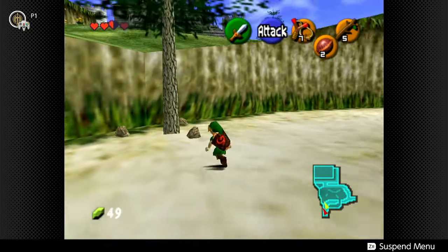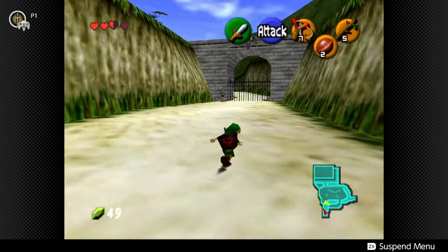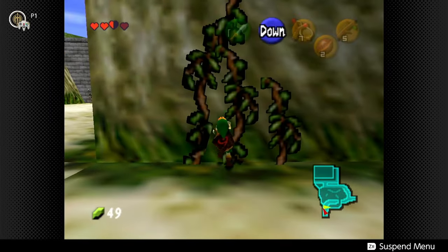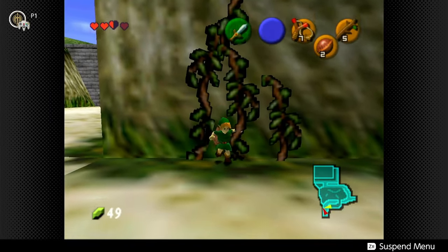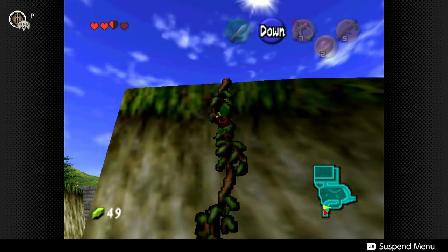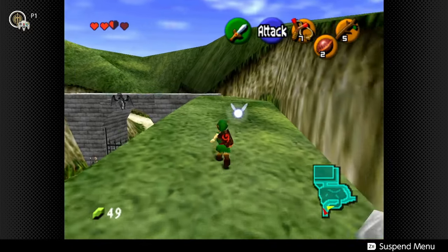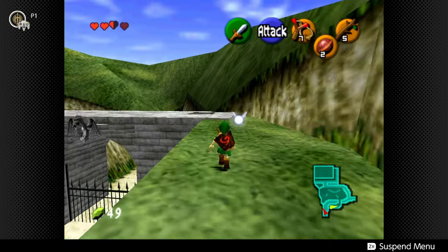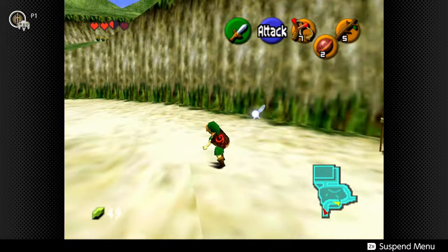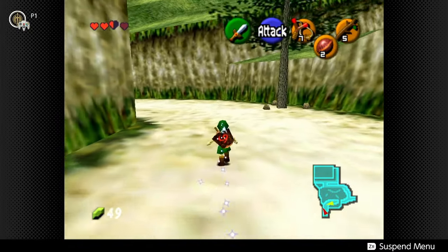Alright. If it were nighttime I could actually roll into this tree and get another gold skulltula. But for now what I can do is climb these vines right here. Basically if you went up the road normally you would get caught by the guards. I am really batting it out of the park today. I didn't mean to do that. Alright, so let's try this again.